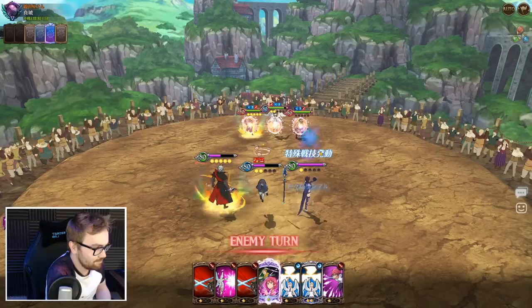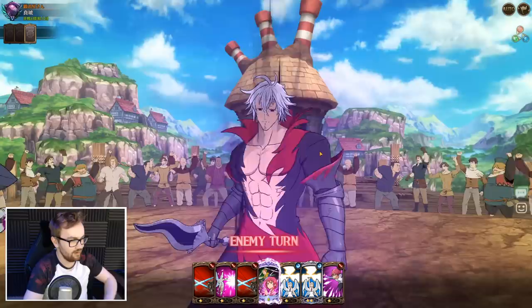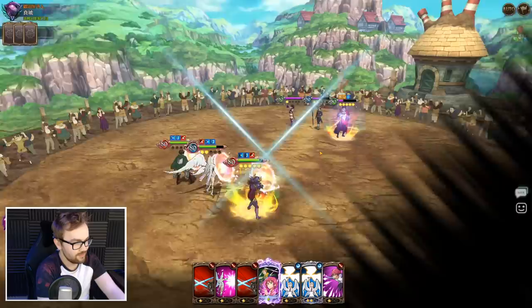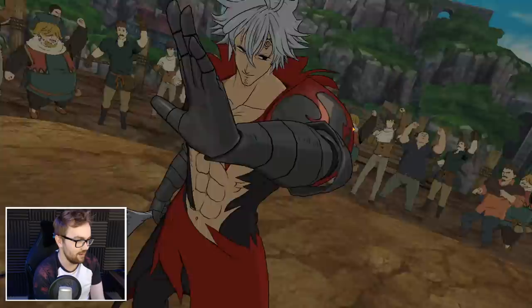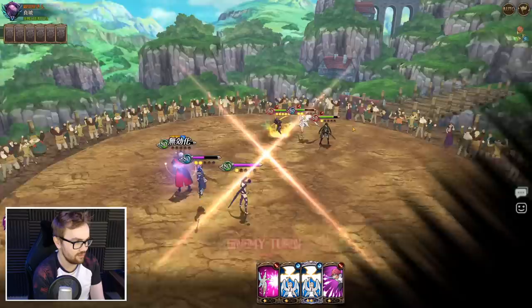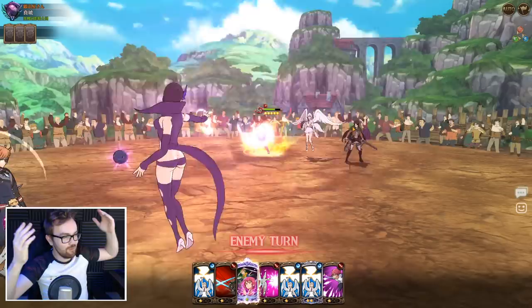Estorosa — I don't know exactly what his ult does. I think it prepares a counter and then absorbs the next attack or something like that, because he doesn't immediately use it. Am I just going to bait it out on Levi? We use it on Levi — I think that cancels Levi's attack. Yeah, didn't get to use an attack. Oh no — it cancels the entire turn! What? Oh my god, that's so good! I can see why people like Estorosa now.